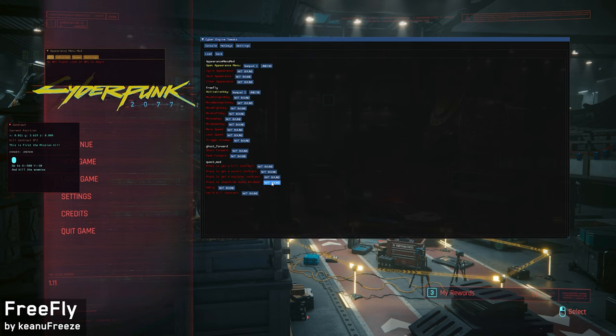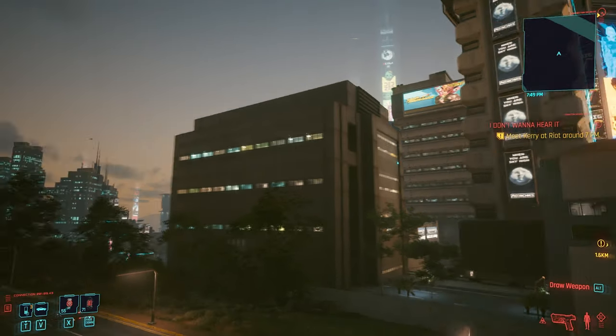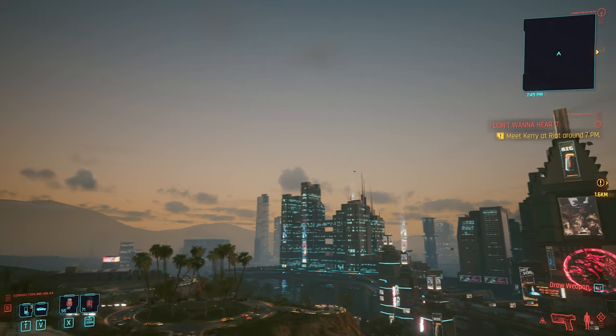Upon opening the Freefly mod, you'll be prompted to enter your hotkeys for your flight controls — the keys you want to use to go up, down, left, right, and so on. You can set it up however you want. I personally use my number pad, not sure that was the best setup, but that's what I used. All you have to do is press the hotkey to enable flight and use the keys you assigned for flight control.